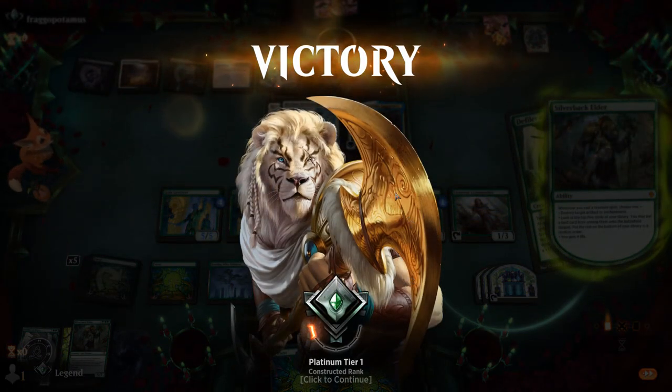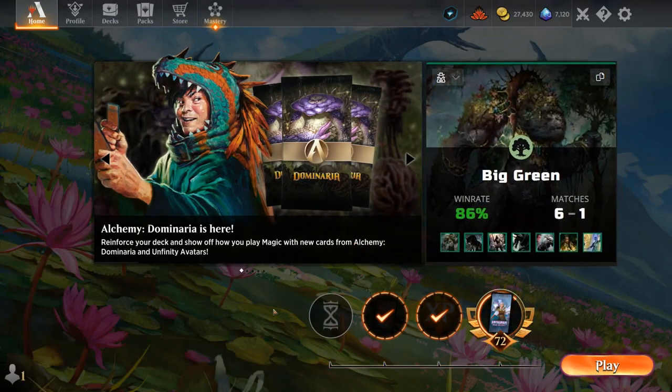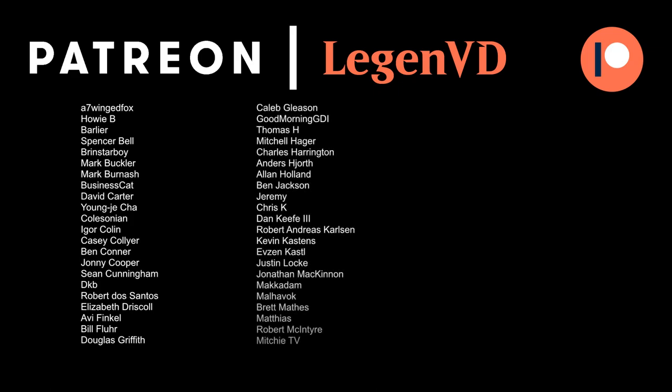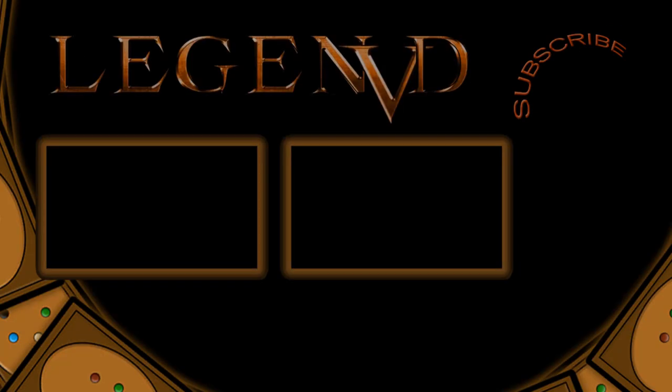A very satisfying way to end this series of games, getting our revenge against black midrange decks. Very satisfied with how this mono green deck turned out — just have to have the mindset of playing towards the late game as opposed to your normal green stompy deck. This deck is all about getting your engines online and then eventually taking over with Augur of Autumn and your various five mana creatures. That's going to do it for today's gameplay — I want to thank you for watching, hope you enjoyed, and as always have a nice day. And thanks to all my patrons — you can become a patron yourself at patreon.com/legendvd.